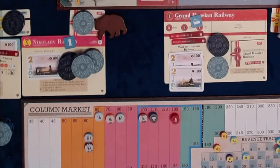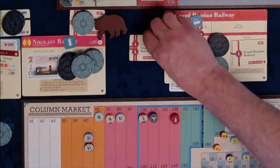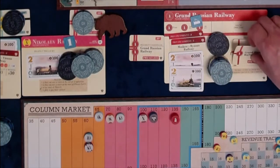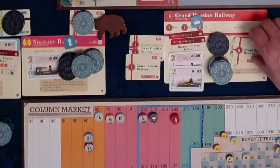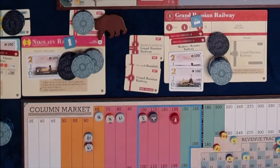Player 4 exchanges both of his minor company certificates for the major company president's certificate. Player 4 purchases two shares from the charter, adding $270 to the treasury. Players 1, 2, and 3 decline to purchase a share. All remaining companies decline to convert or merge.